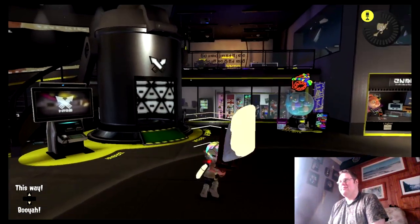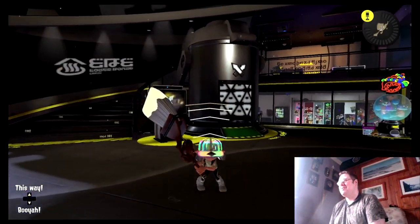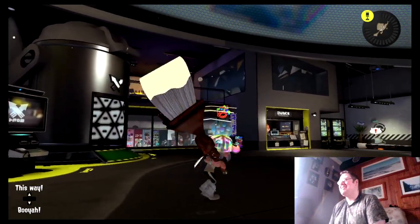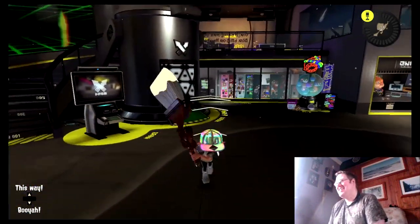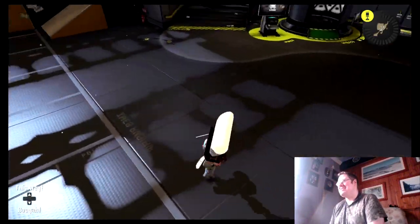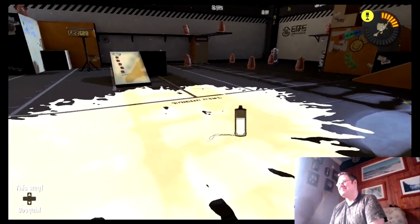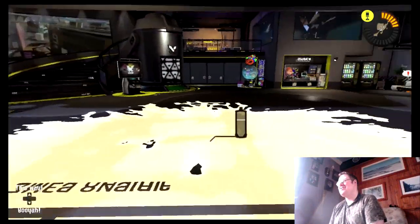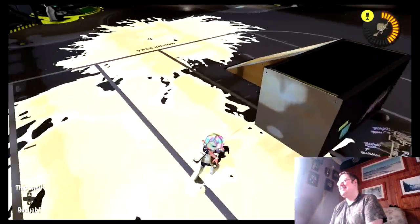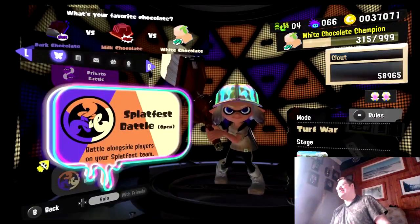Booyah! Good morning and welcome everybody, my name is Robshee and welcome back to Splatoon 3, the game that lets you attack people with brushes and rollers and other painting equipment. We're still in the middle of the which chocolate is best Splatfest and I picked the correct answer which is white chocolate. It's debatably chocolate but look how creamy this is, with a hint of vanilla — it's divine! Beautiful, easily the best ink colour of the fest.